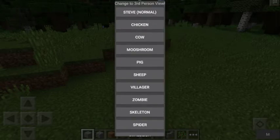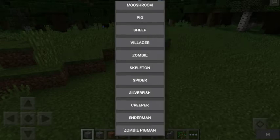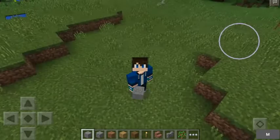Now most of these work - the Chicken, Cow, Mushroom, and Pig pretty much all work. The Sheep has something weird going on with it which we'll find out soon. So does the Villager, Zombie, Skeleton, and Spider - all have something unusual about them. But you'll find that out in a minute.